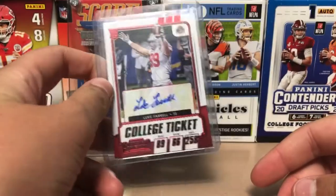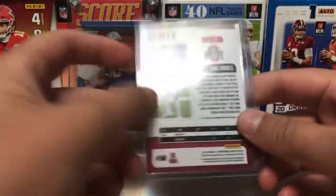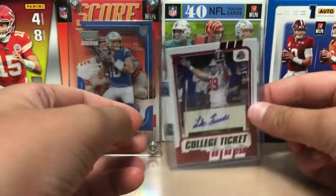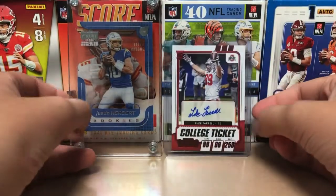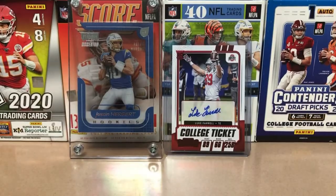The auto for the Contenders is a Luke Ferrell, which runs for about probably 10 to 15 bucks. The Justin Herbert probably goes for like 20, surprisingly. I don't know why it wouldn't go for more.